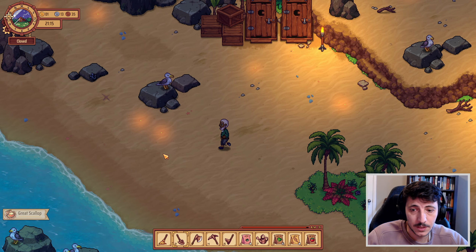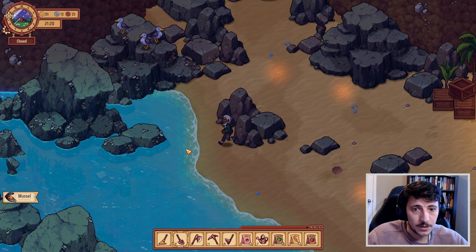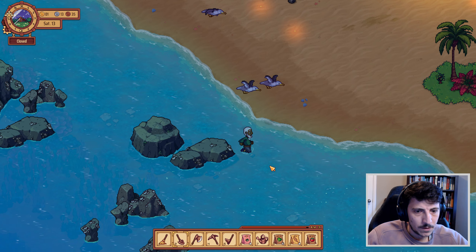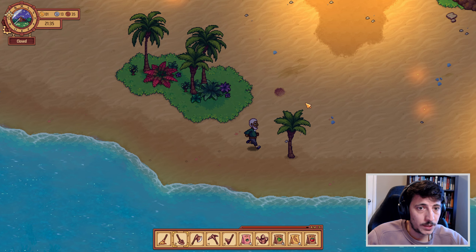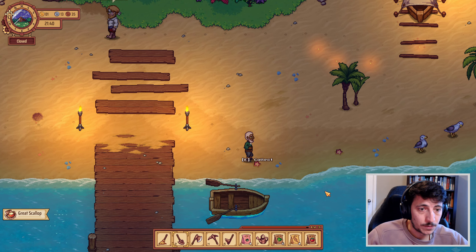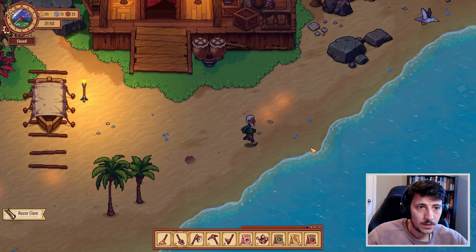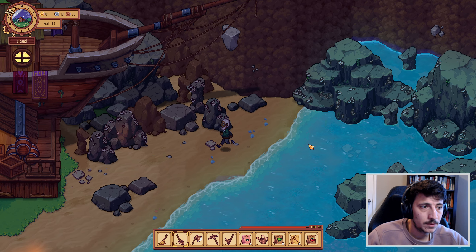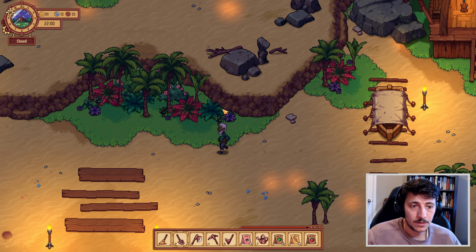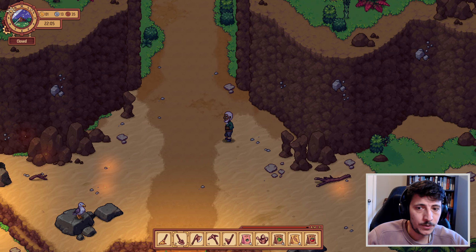A great scallop - you'll love to see it. And there are some mussels here. Fantastic. Nothing else in the trees. Another great scallop, though - that's great. Some starfish. I don't know if those are things we can try to cook up here. A razor clam. I'm not seeing anything else. Alright, so we head back. I'm pretty sure there's nothing over that way either.